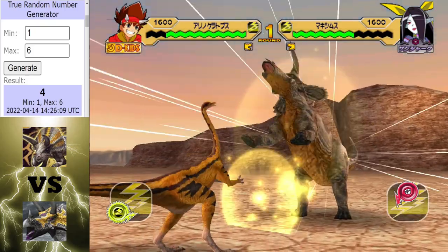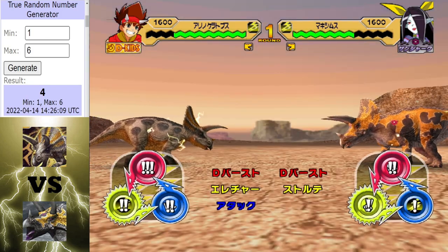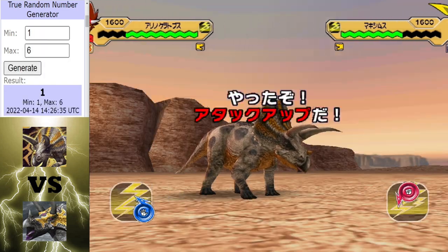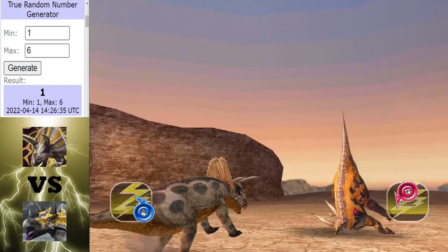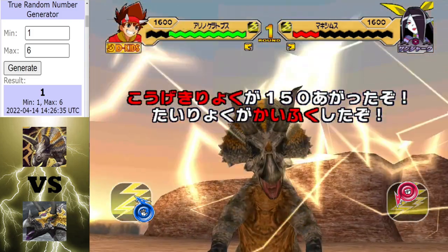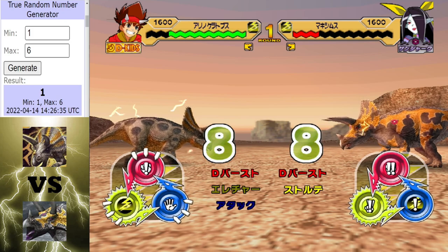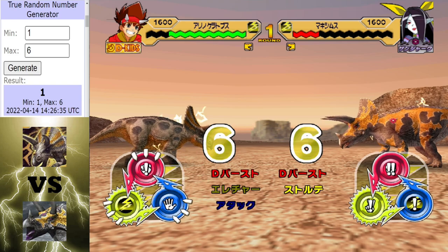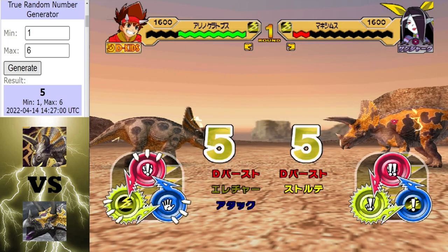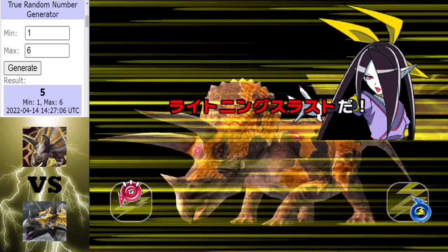But a Rhinoceratops strikes back — that attack boost is going to be maxed. And wow, that defense boost did nothing. An electric charge — a Rhinoceratops has maxed up in power and is one hit away from winning. But Maximus was in this situation last round and didn't take advantage. Will a Rhinoceratops do the same, or will he finish the job this time, unlike Maximus? There's a tie. Maximus getting the next hit — not done yet, landing that lightning spear.